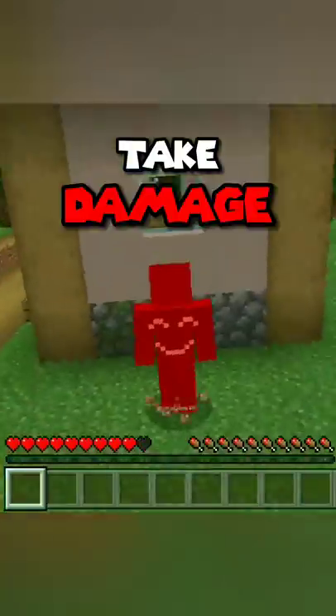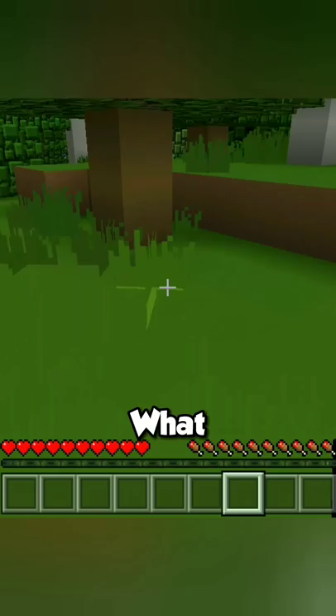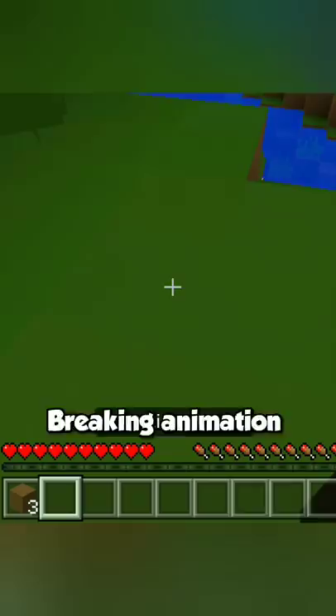If I take damage, Minecraft gets more realistic. Wait, what? This is a very bad texture. How is this breaking? Animation — crafting table, village, damage my iron golem. I have to get rid of this texture.